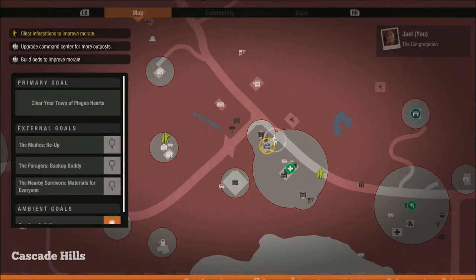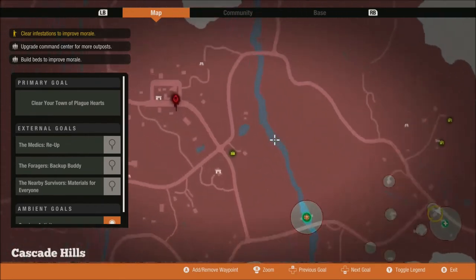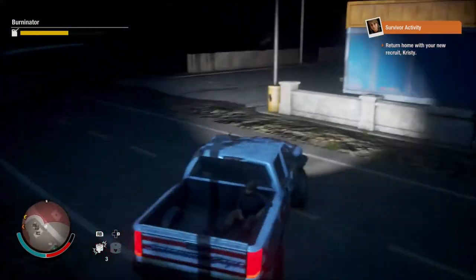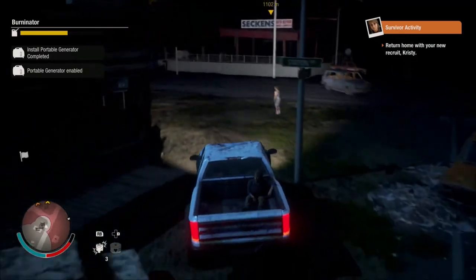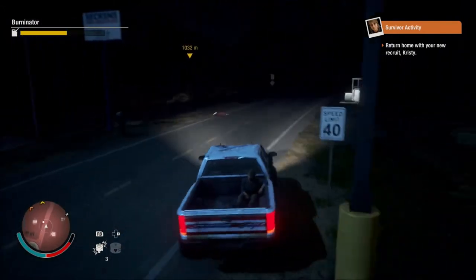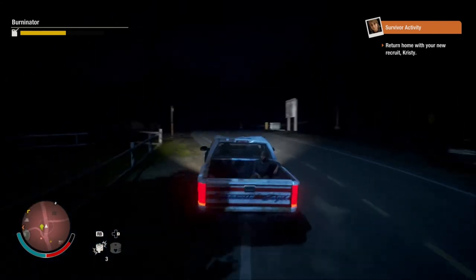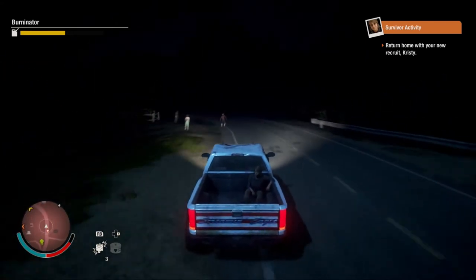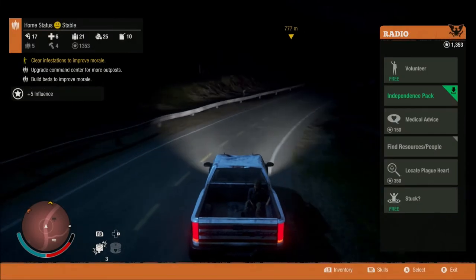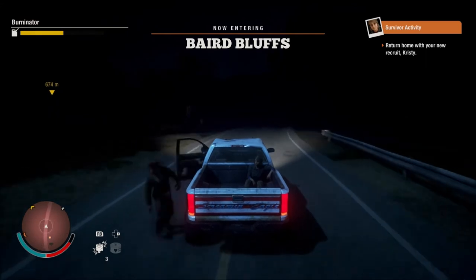We're gonna go ahead and attack a plague heart right now. Just so many hordes going on. We're gonna attack that plague heart in particular — I really want to get rid of these plague hearts. That's really cool, we're gonna have someone new with us. Of course we're gonna have one too many people for our house, but that's all right. I think I need about 1,500 to get the infamous house that's over there.